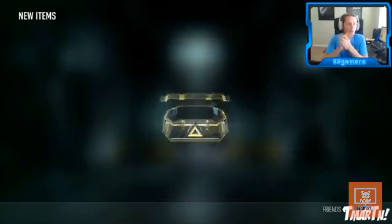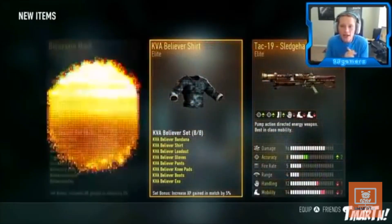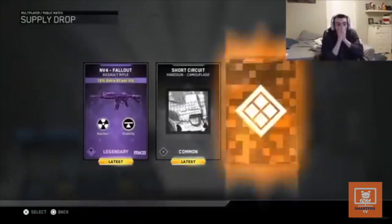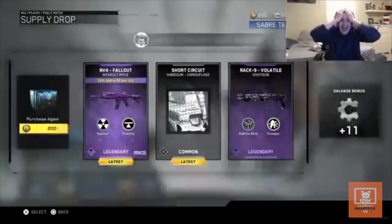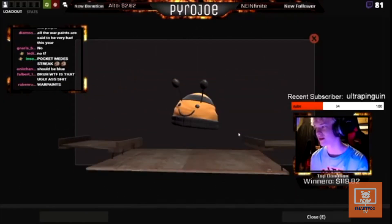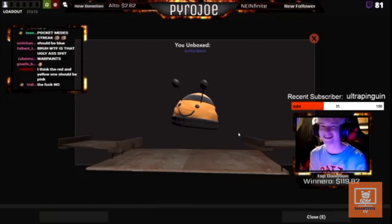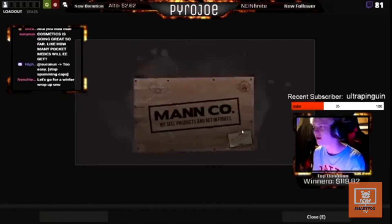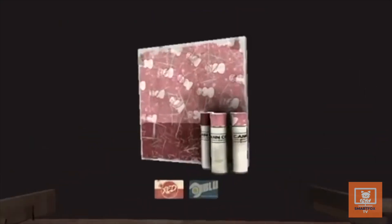Soon enough, loot boxes came into the conversation. Think of the horse DLC from earlier, but when you use their currency to open the boxes, you don't know what you're about to receive. Team Fortress 2 was the first to implement this into their game, and this inspired other games to use loot boxes — many as a cosmetic device, and some as a pay-to-win feature.